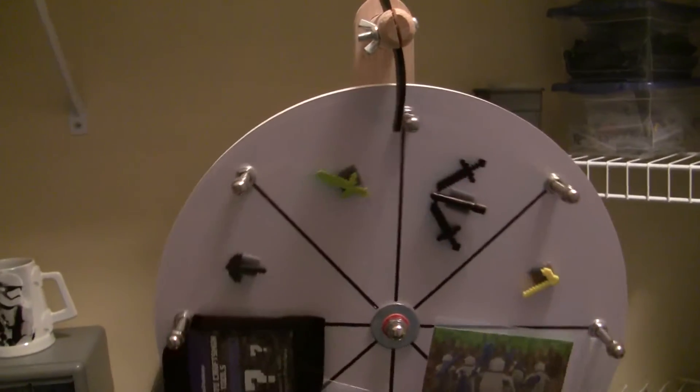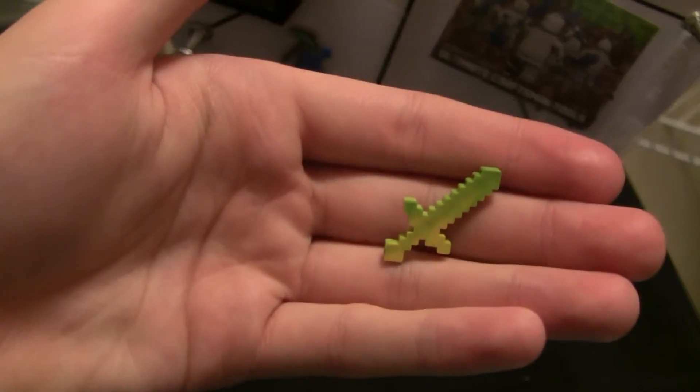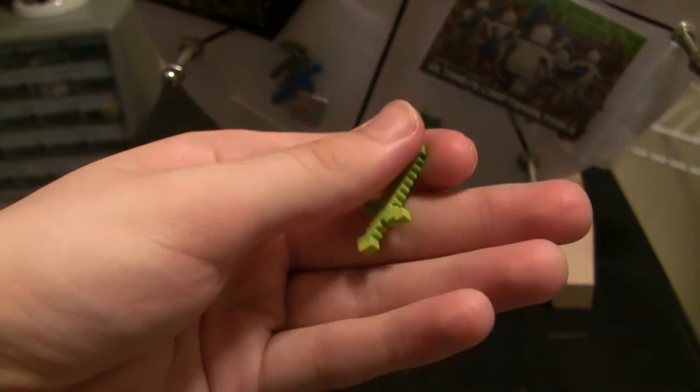Alright, whatever it lands on, you get it completely free of charge. Boom! Oh, that was really close to the Minecraft sprue. Alright, so we got this cool lime green and yellow swirled Minecraft sword. So that's pretty cool.